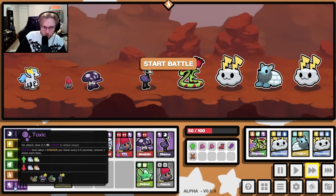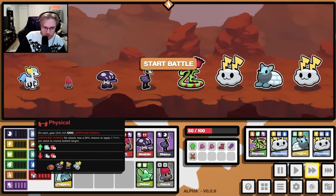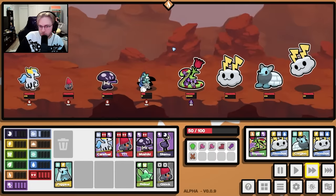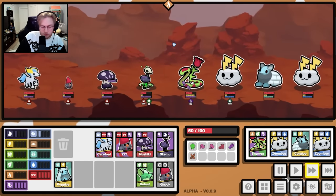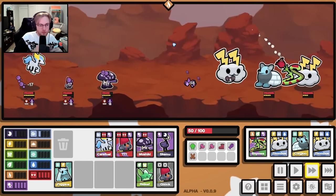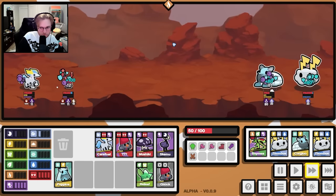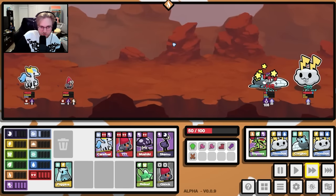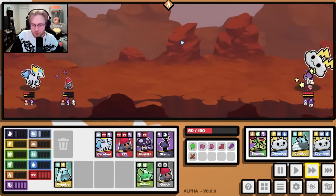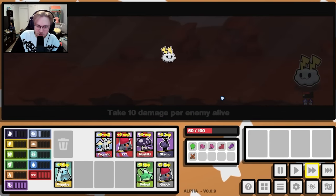This team seems great. Four physical, four toxic. 15 decay and 1200 crippling punch. Maybe it's good. We're not doing insanely well, I gotta say. But we're also not applying the weakness at all, which is weird.